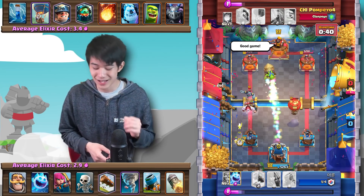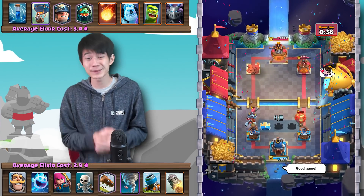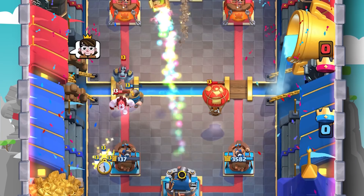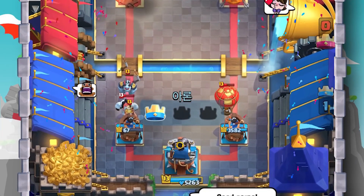We send the Rocket just barely in time with 67 HP to spare. You can see that even though this matchup was on paper completely in our favor, Pompeo was able to make it so, so close.